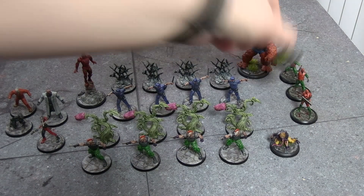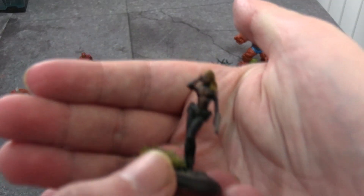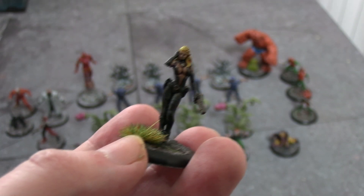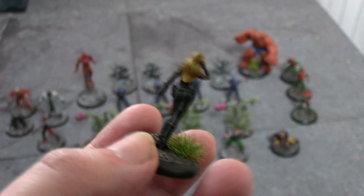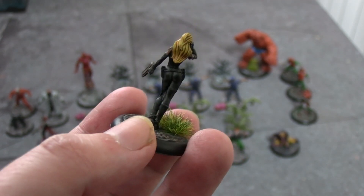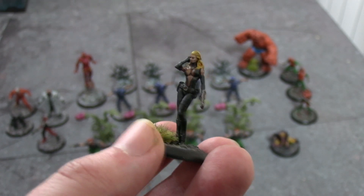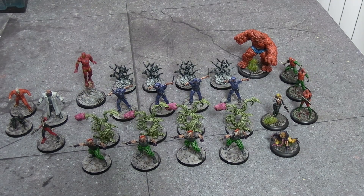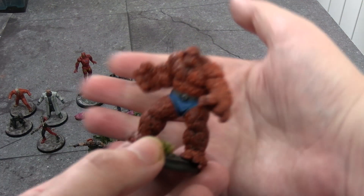Also from the Brotherhood of Mutants starter box — along with Toad, that leaves Magneto and Pyro still to go — we have a character I think is called Mistress M or Lady M; I assume the M stands for Mutant. I know nothing about this character as she wasn't in the 90s cartoon, so if you know about her feel free to tell me. Her mutant power can't be that great if she's relying on a gun.